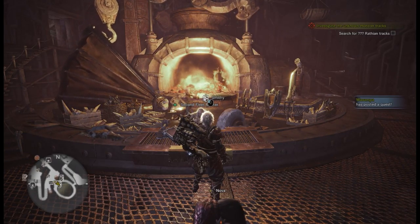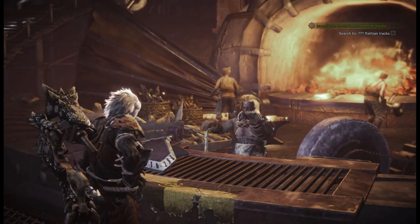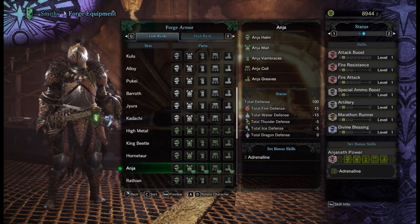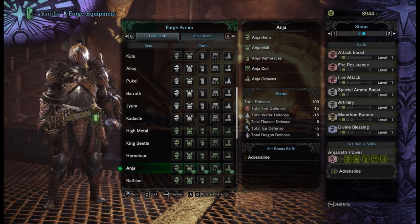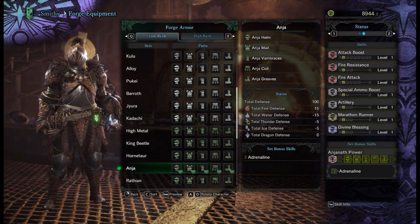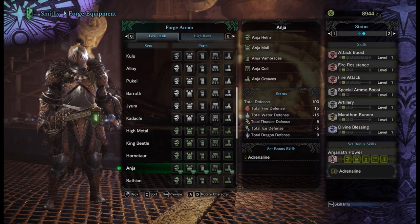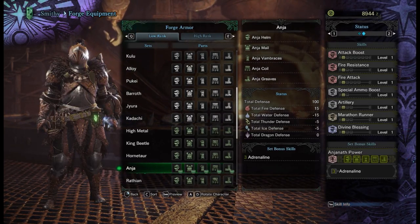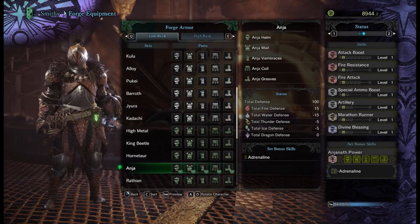In that respect the skill change they've done is actually really good. However, it's also really bad now because they haven't added separate blademaster and gunner sets. So on this armor we have attack boost and divine blessing — which we'll ignore because I have a charm for that — but the skills for this actual armor set are fire resistance, fire attack, special ammo boost, artillery, and marathon runner. Now despite the fact that you look like a knight and should have a sword with this, this would typically be the general appearance of most blademaster sets. But I've got a skill called special ammo boost — special ammo boost, clues in the name, ammo — this is for gunners. So if you really like the look of the Anjanath set and want to use a sword and shield, you have a useless skill on there.